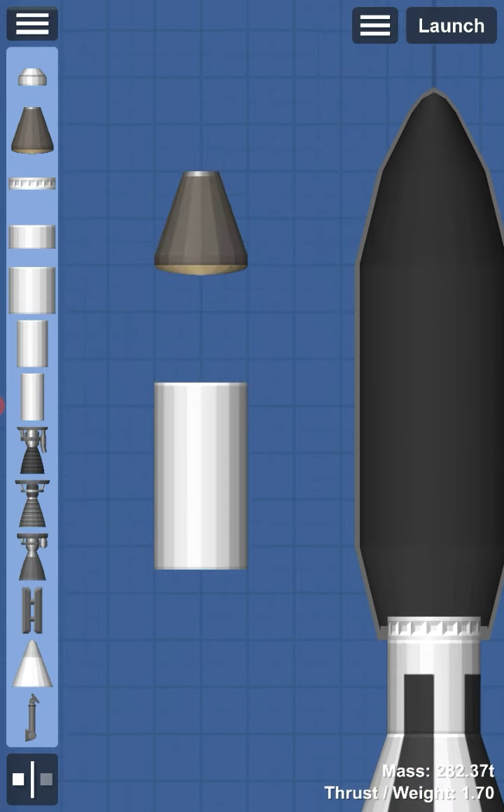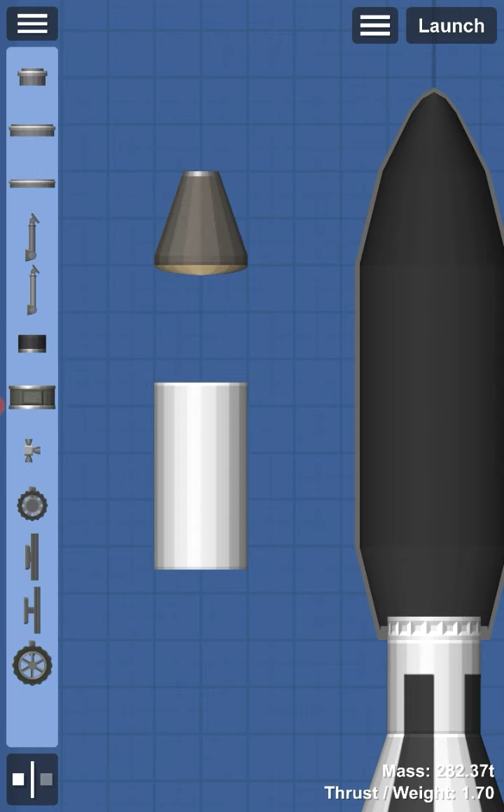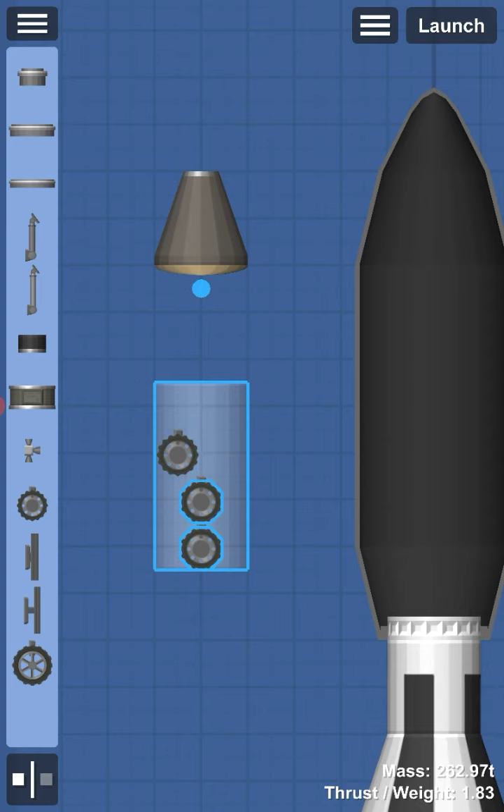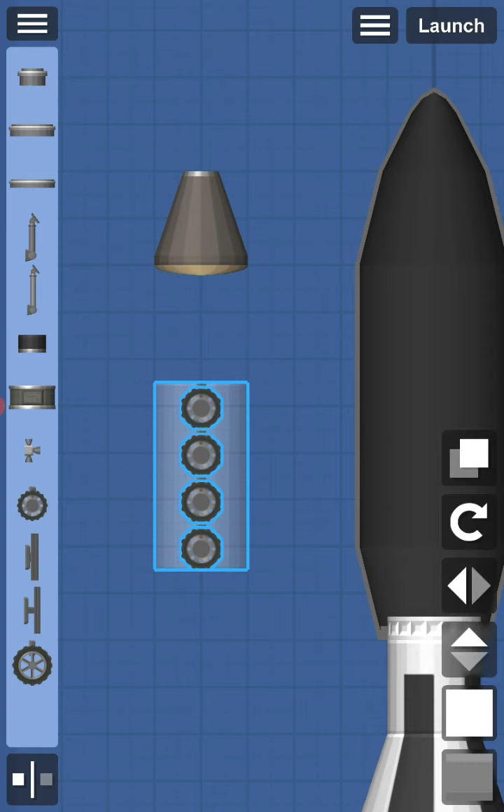As you can see, we are starting to build our payload. Our payload is basically going to be a redone version of the original Mars mission payload. At the end of the video there will be an image of the old rocket so you guys can have proof that it existed.